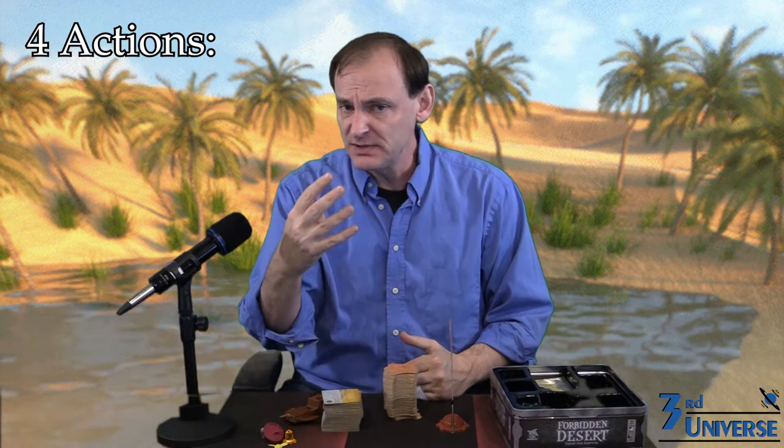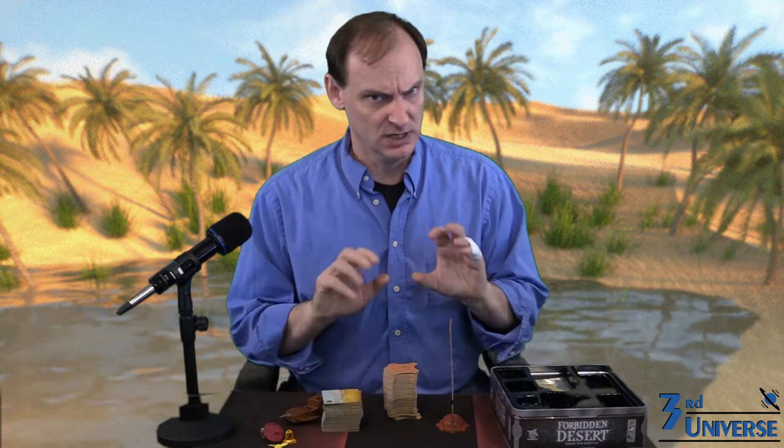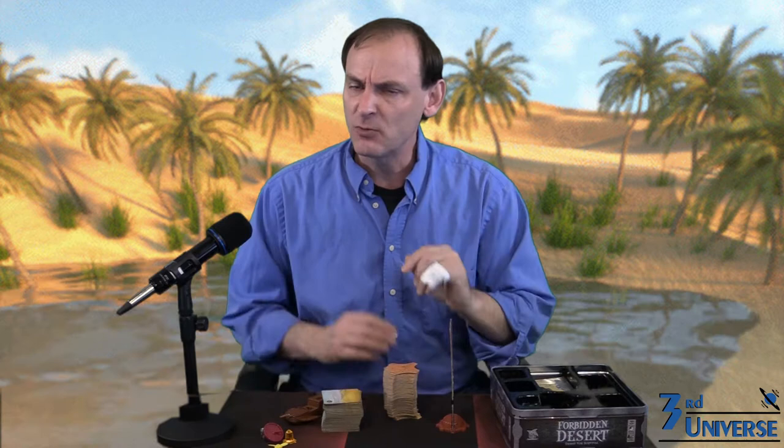On a player's turn, they can take up to four actions, and these actions can be any one of four different things: they can move, they can remove sand, they can excavate, and they can pick up a component of the ancient flying machine. Once a player has done their four moves, it is time then to draw storm cards — that's where bad things happen. But we'll get to that in a moment. First, let's take a closer look at what your four possible actions are.